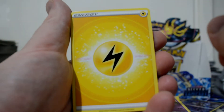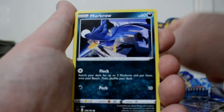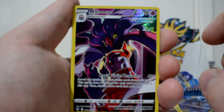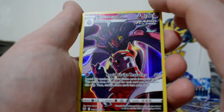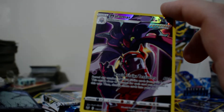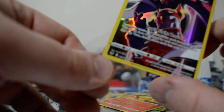I do have one more box after this that I know I'm going to be opening, so we'll see if I get it there, otherwise I may just be hunting for that last Radiant. So, we have a Lightning Energy, Torracat, Dragonair, Venomoth, Fennekin, Murkrow, Beldum, Baltoy, Sunkern. A Trainer's Gallery Malamar - that is really good! And then we've got an Arcanine. I honestly thought I was done with getting Trainer's Gallery cards for this box, but that's still really good.